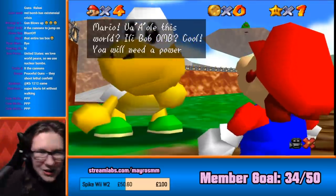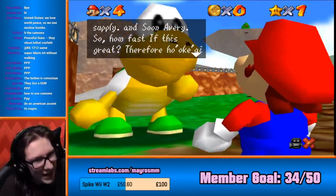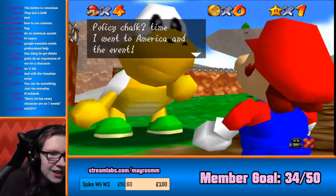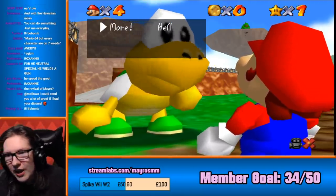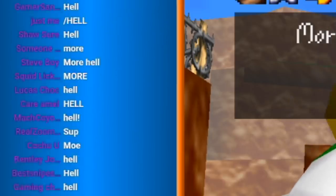We've got the guy who has the likes of a fast over here, so let's go say hi. Mario. I think, just try me. In other words, I kill, and able bomb. Policy chalk. Time, I went to America and the event. Ready? More hell. Right again, more or hell? Let me know in the chat. Hell, hell, hell, hell. More. Okay, we're doing hell.